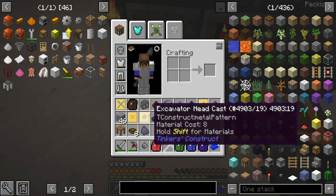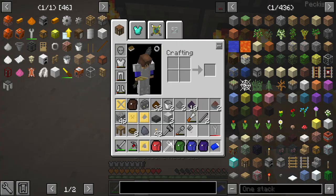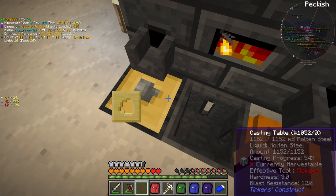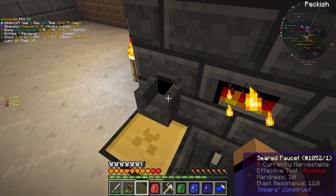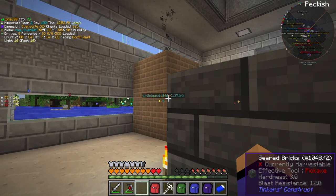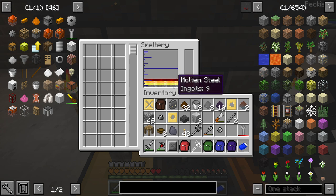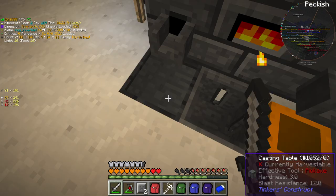So that's done - that was the excavator. We want a broad axe as well. I think it was two of these - yep. Just making sure the blast furnace is busy making more steel, we're going to need it.